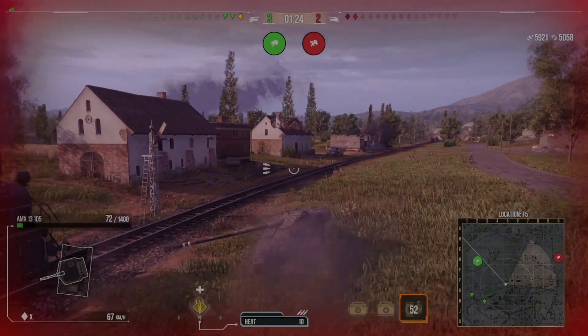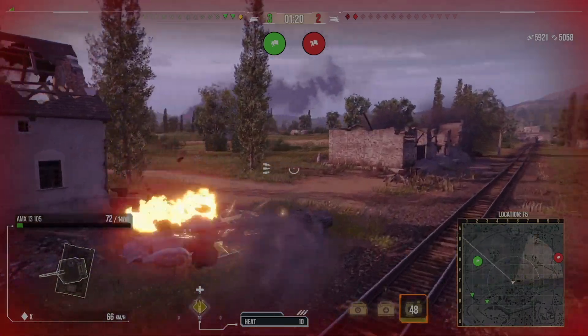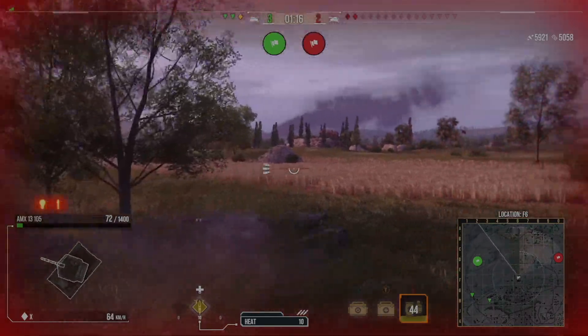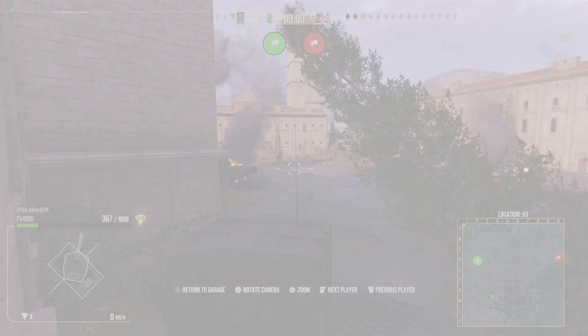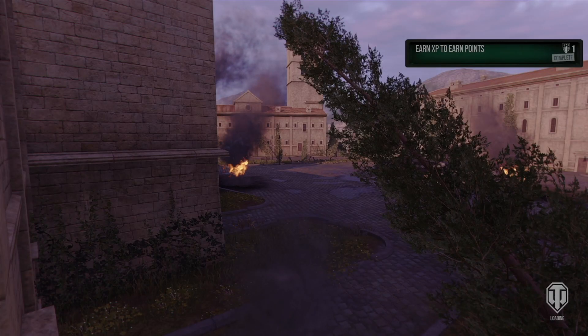I'm thinking I'll try and go to the other side of this map and do what I was going to try earlier. But I go aggressively across the middle, get lit up — and there we go. We find out where the Valor was and he shuts us down.